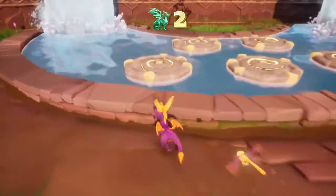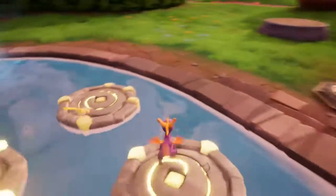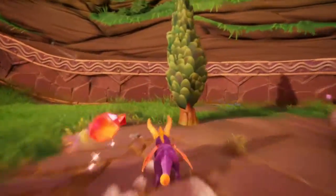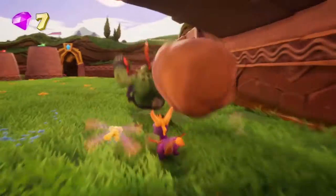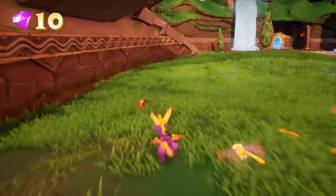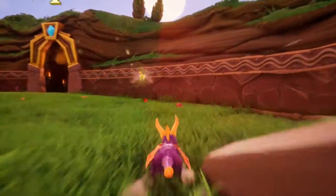We're going to unlock the Sunny Flight level. We're going to hop up on these platforms — we've got to touch each one once. Hop over here, grab the two gems next to the tree. We've got our first thief. There's only two of these guys. You can headbutt him or whatever you want to do — make sure you get the gems if he drops any. Sometimes you can miss them, and that's unfortunate.